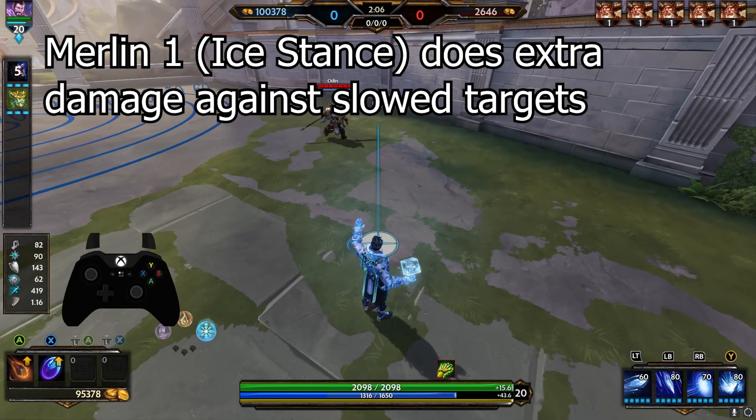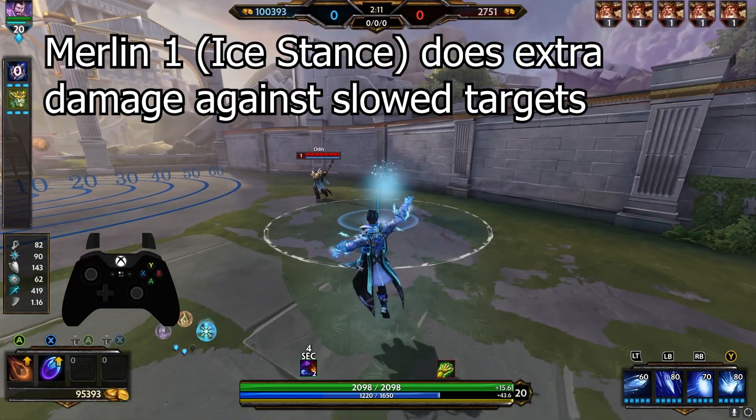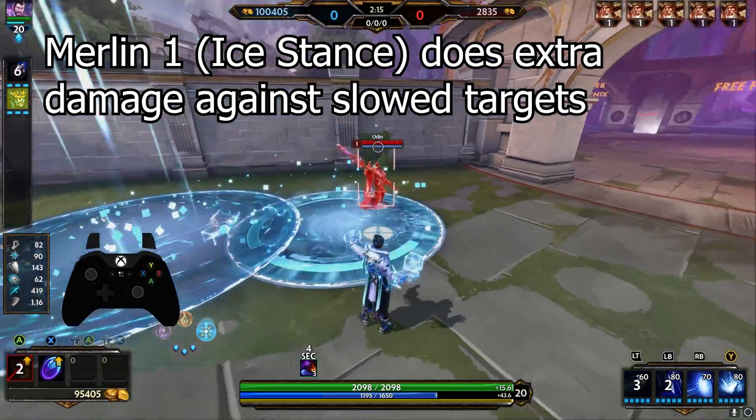Also about Merlin — his first ability does extra damage upon hitting a slowed enemy. Outside of niche scenarios, just try to make sure you're starting with your second ability, because it does slow them, which makes your first ability even stronger.